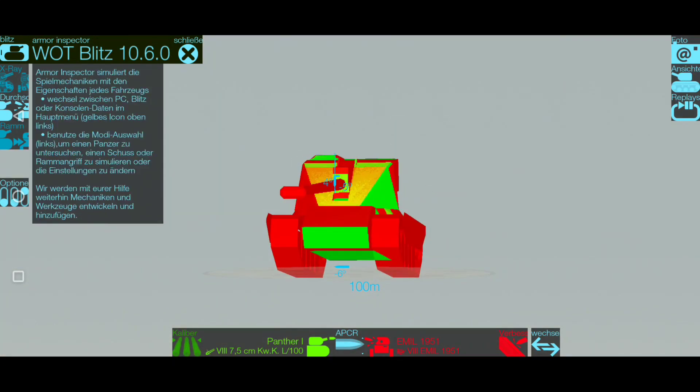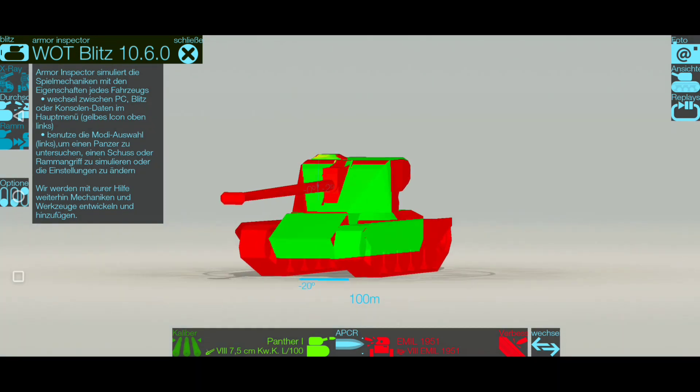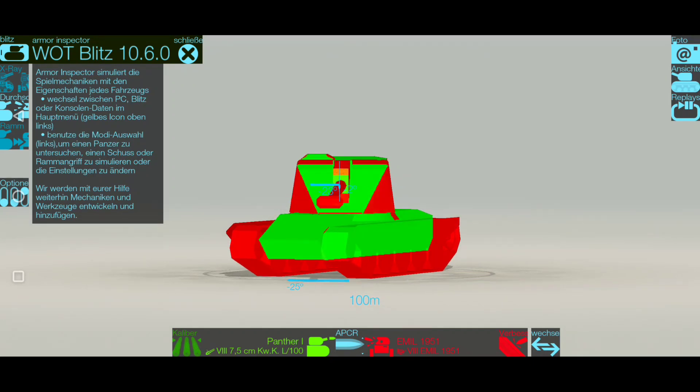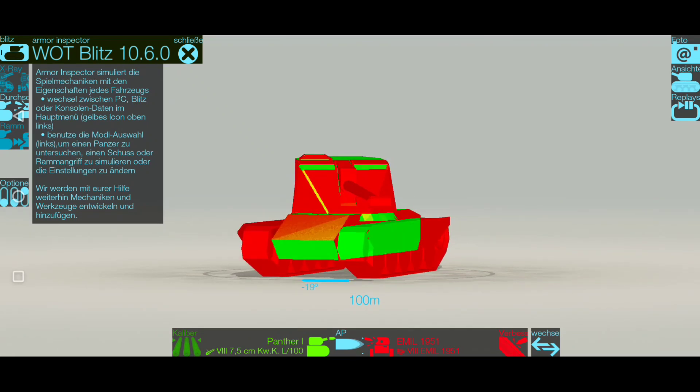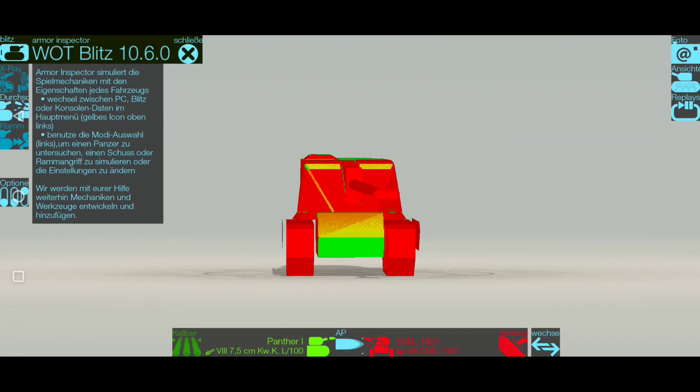That's why I don't like this tank — we don't have any reliable armor. Even when angling, a tier 7 medium using premium shells will pen us. Only if they run standard shells do we have a chance to block some damage. It's all up to you, but I'm not a fan of this tank specifically because of the armor.